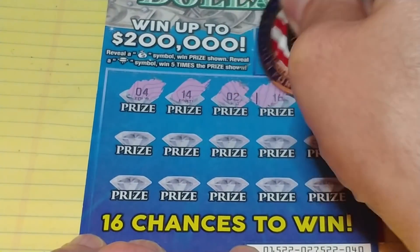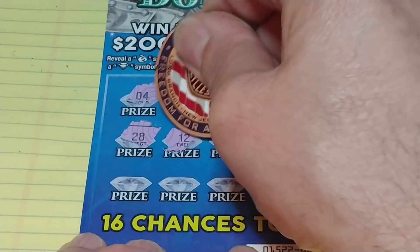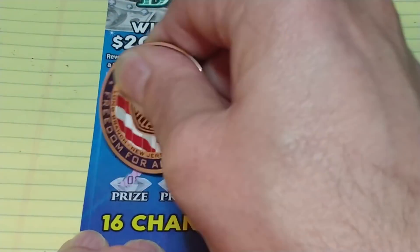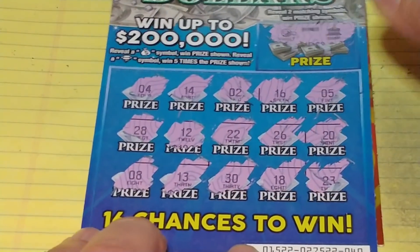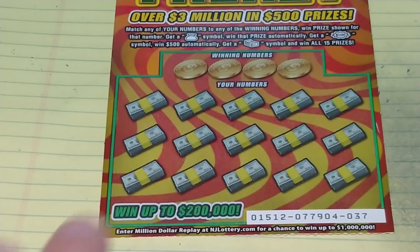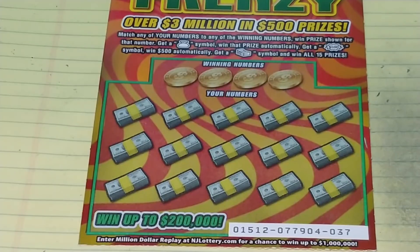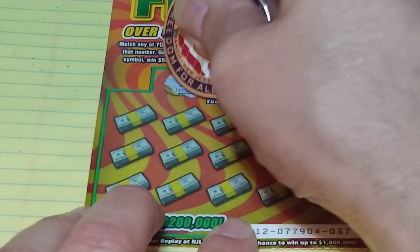Up next, Diamonds and Dollars. Up top we have a bonus section, looking to match two like symbols — a vault and a bank, no good. Down at the bottom, get a money bag to win automatically, get a diamond symbol to win five times. Numbers meet absolutely nothing, so nothing on Diamonds and Dollars.